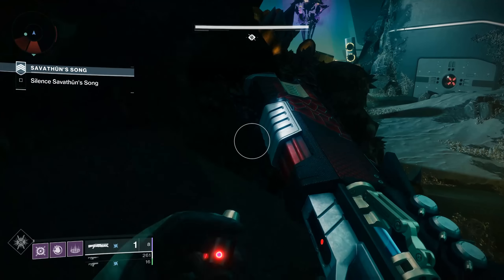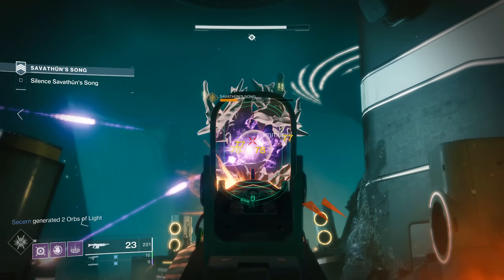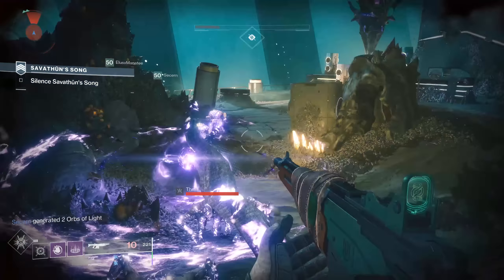That's pretty much it for Xur's inventory this week — some interesting stuff in there. I'd say the armor of the week is definitely the Controverse Hold. If you're a Warlock, go grab those things ASAP. Now let's move on to the Invitations of the Nine for this week.